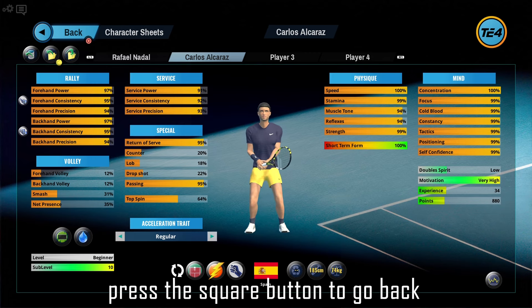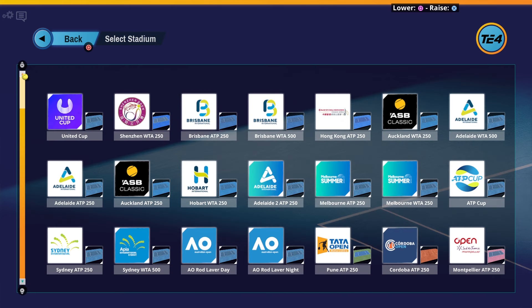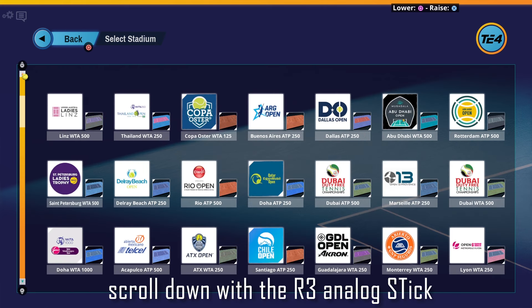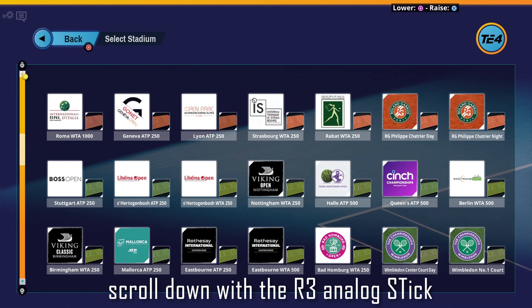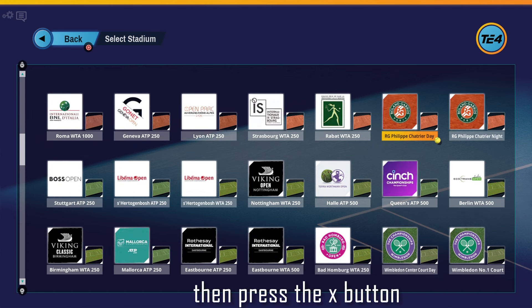Now press the Square button to go back. Let's select our tennis court. You can scroll down with the right analog R3 stick. Select your desired stadium and press the X button.